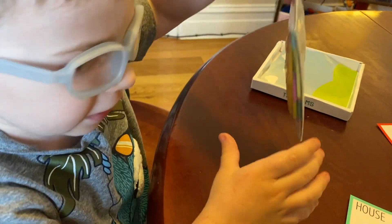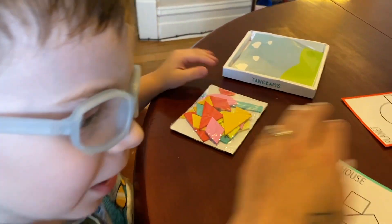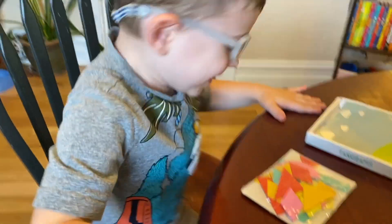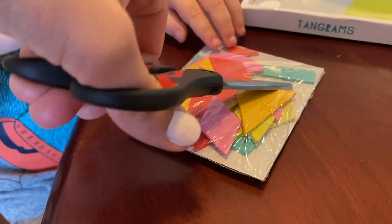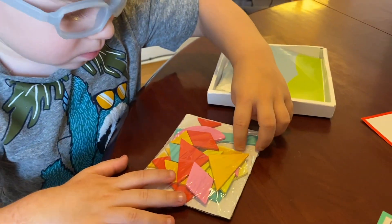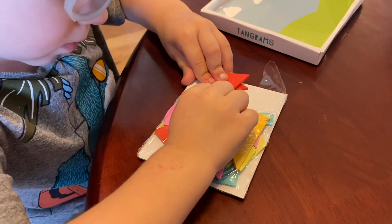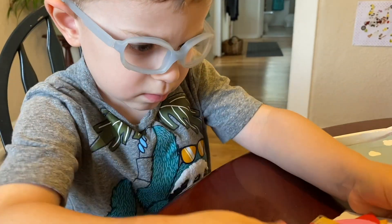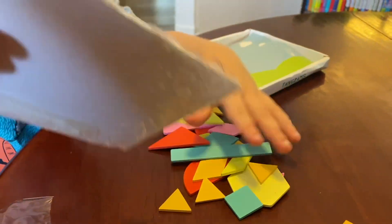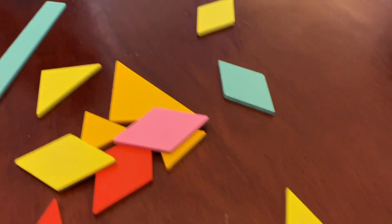This is the scissors. So let's open the shapes. Do we need to use the scissors again? We will do this very carefully again. There's a hole. Very good, we dumped all the shapes. Look at all these shapes. Let's make some pictures.